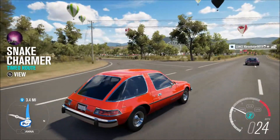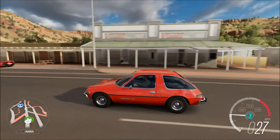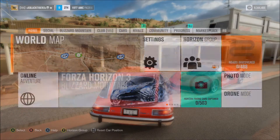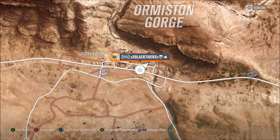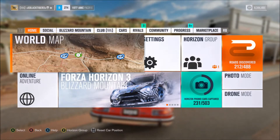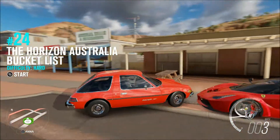Anyway, I'll get back to you once I've finished the fifth bucket list. We're on our fifth and last bucket list event here. When you see the bucket list on the map, just drive up to it. The signs are kind of oval-shaped — squished, I'm not sure what shape you'd call that. You drive up to it and press the square button to start it.